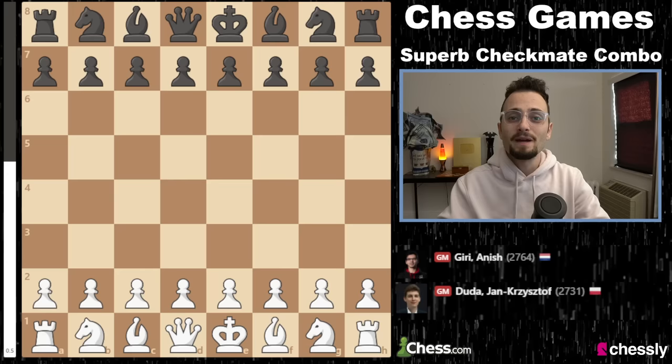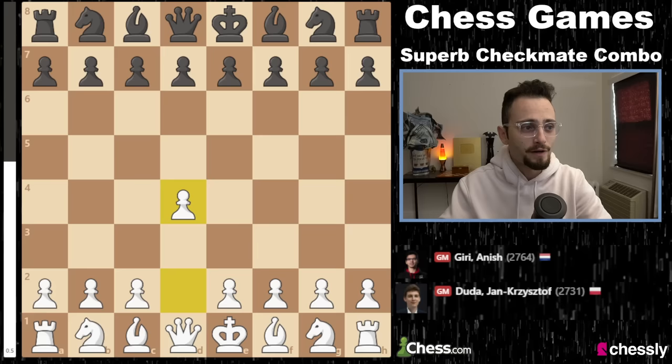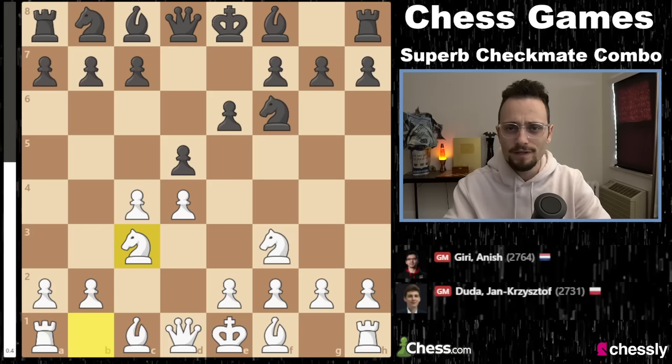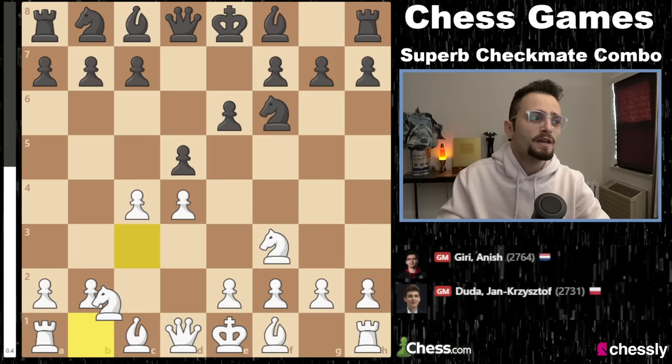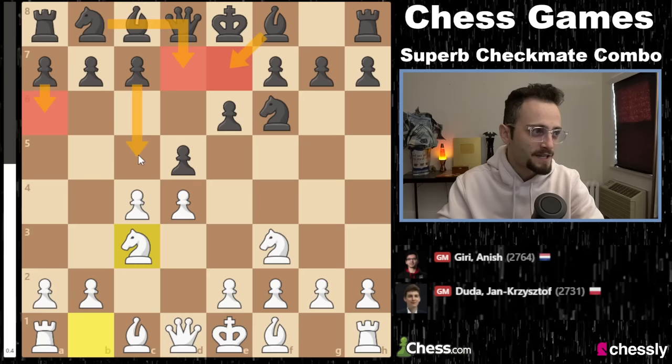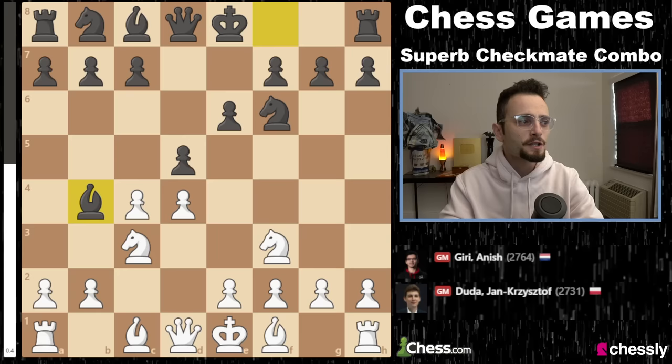But before you check that out, I want to show you this game, because as much as I like making goofy chess content, I'm also thankful for the incredible chess displayed at the highest level of the game. Jan Krzysztof Duda, Polish superstar, versus Anish Giri. This game begins with a very standard Queen's Gambit Decline transposition. Duda elects not to play a Catalan, which he does like to play. He plays Knight to C3, and now Black has a wide range of options.